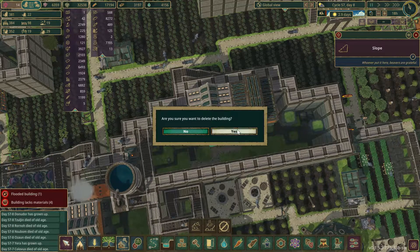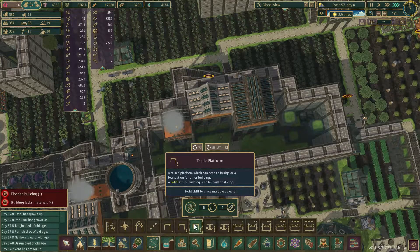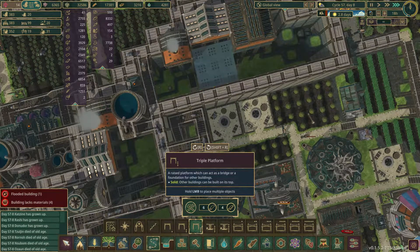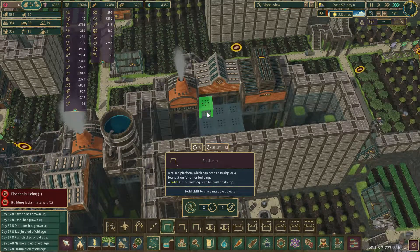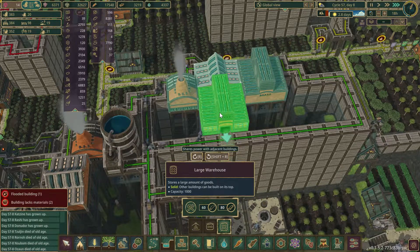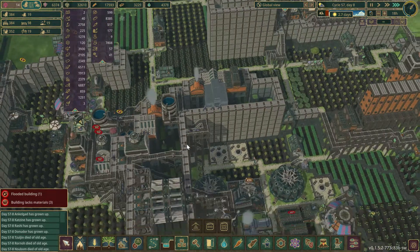I'm going to get rid of that and put in another storage back here because we do have a three-wide spot. That's only one tall right there, so let's throw in another large storage right here — that way we have extra storage going on.